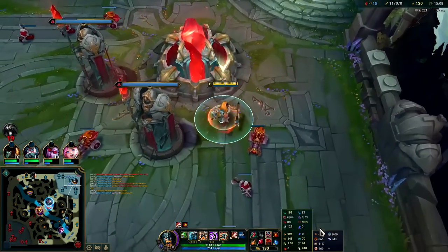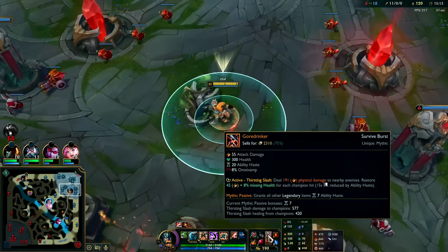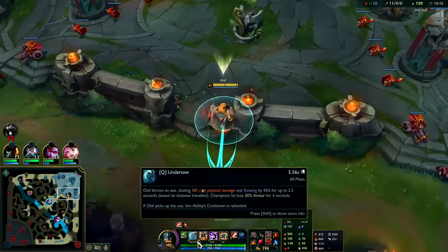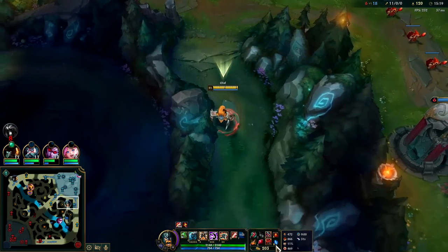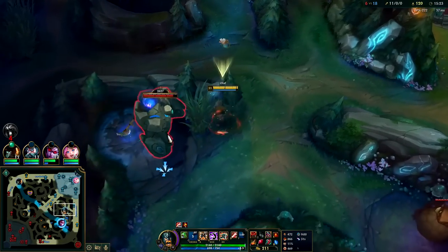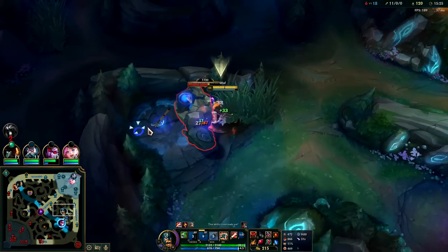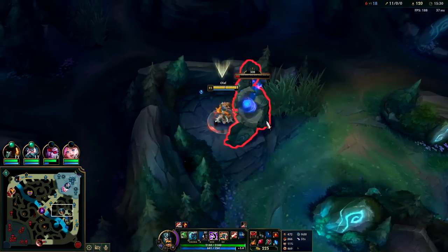Staying alive longer for more W cycles gives more shield and extra attack speed, which is very important when you have such impactful abilities. Ultimately, staying alive gives you a lot more value than having an extra 20 attack damage.